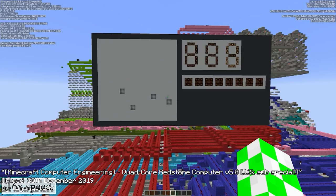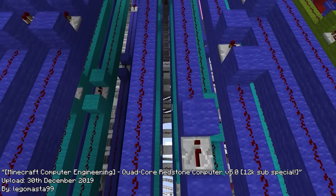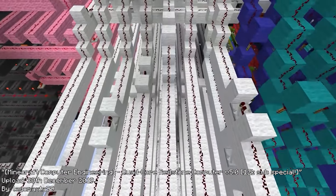Three years later, Lego once again outdoes himself by giving his computer a GPU and a fully working display, as well as having a user input panel instead of inputting code for some of the more basic functions, although it does have support for the compiler he made and can do things like drawing smiley faces or plotting graphs.